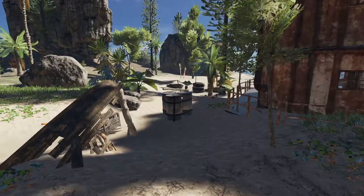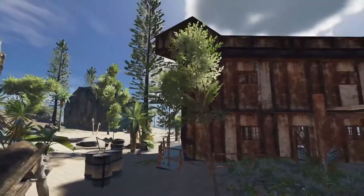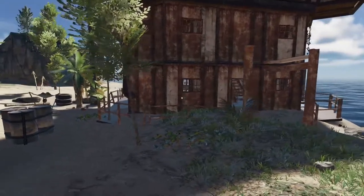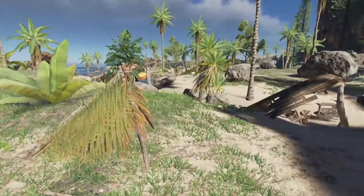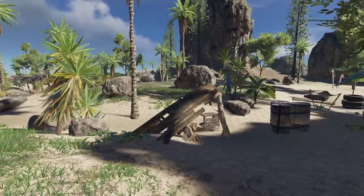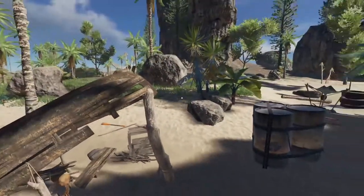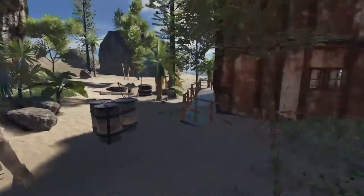Hey guys, Rabbit Aries here, and welcome back to Stranded Deep. The last time we found this amazing island with this metal style house thing — hut, I don't know. And I think I've decided to live here, because it has a lot of stuff here. I'm not sure if it's very dangerous or anything, because there's like dead guys chillaxing in the sand here, and there's a lot of good loot. Something's kind of got me on edge here.